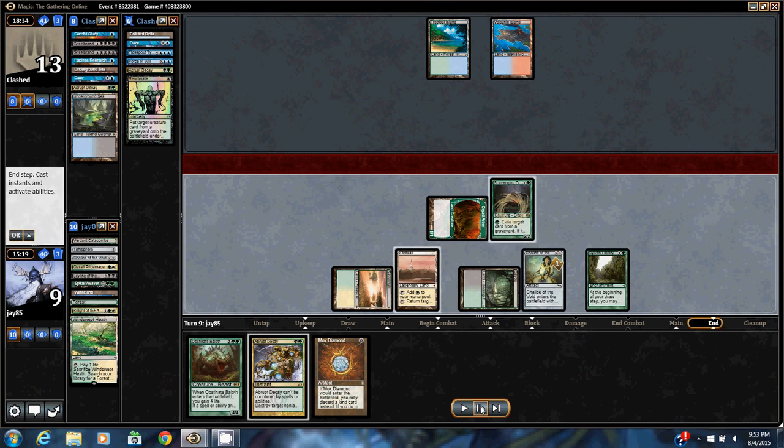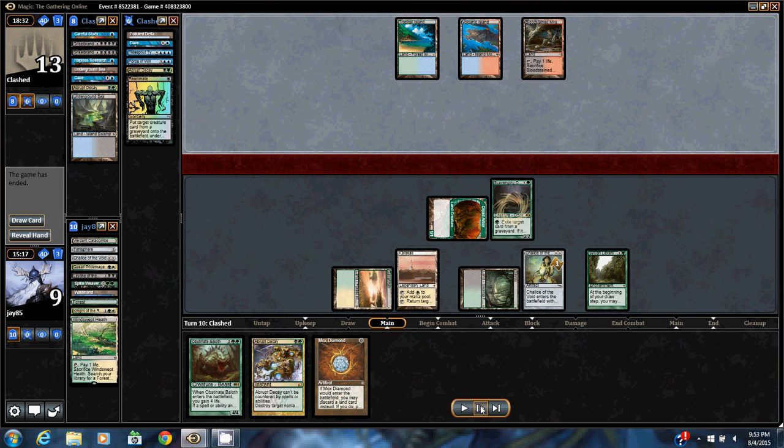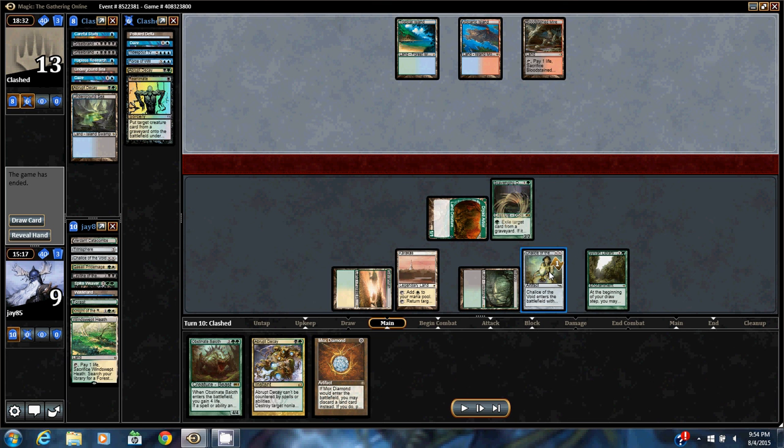I also Wastelanded his Underground Sea as a black source, then I got Scavenging Ooze and he conceded. So I went three and one with the deck — it's a lot of fun. I highly recommend Sylvan Plug; any deck with mainboard Chalice and Choke is going to be good in Legacy. I hope you enjoyed the videos!